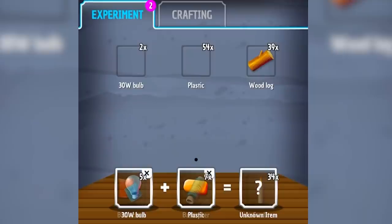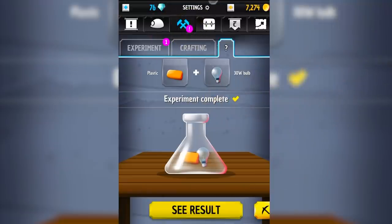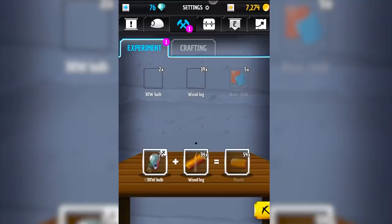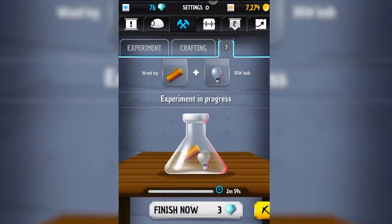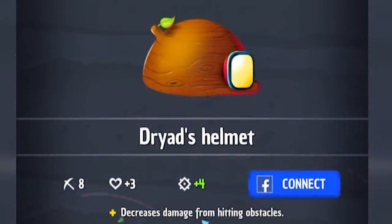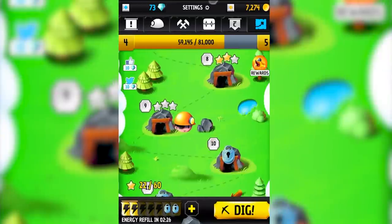I think I'm combining light bulb with plastic but I'm a little unsure as to what's going on. Whatever the case we're hopefully going to get left with something. The result of that is a protective hardhat. What if I wanted to do light bulb plus wooden log — can we get something nice there? I need a bigger inventory clearly. Okay that makes a dryads helmet. I don't have the ingredients to make a lot of that stuff so we've got to go back digging.